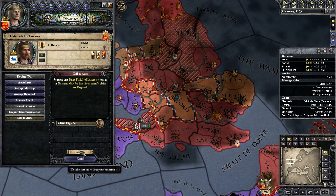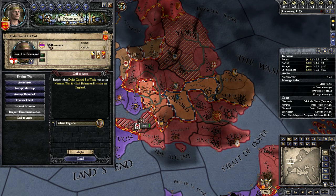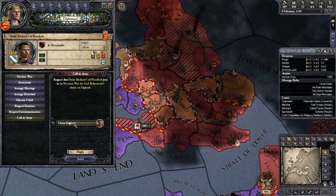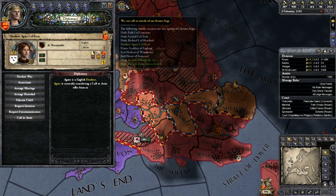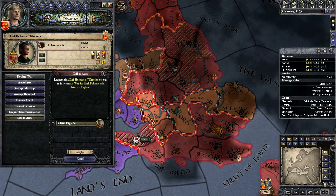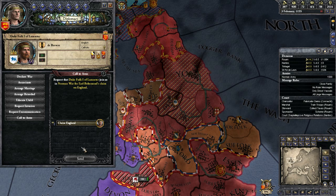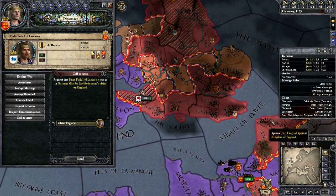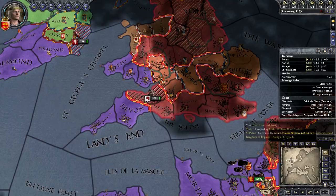We're going to ask all of his former vassals if they will join our war. We'll ask the Duke of Lancaster, the Duke of York, the Duke of Kent - she might come along - and Prince Godfrey of England. The Duke of Hereford isn't going to come. It's about a 50-50 split between those who like us and those who like the king more. Which means if we put our son on the throne and are successful, it's going to be a bit of a rocky ride to gain some stability in England. But we'll cross that bridge when we get to it.